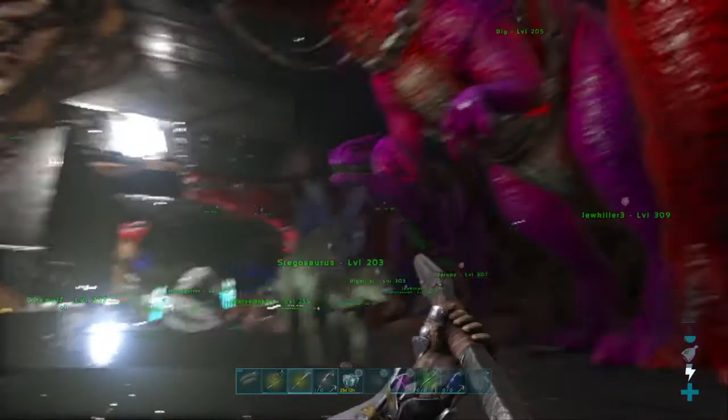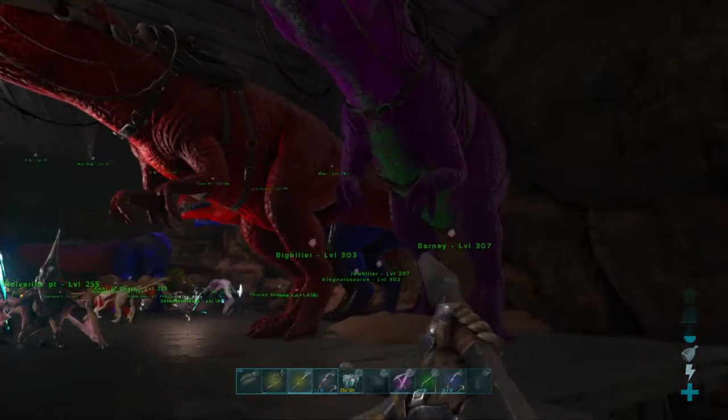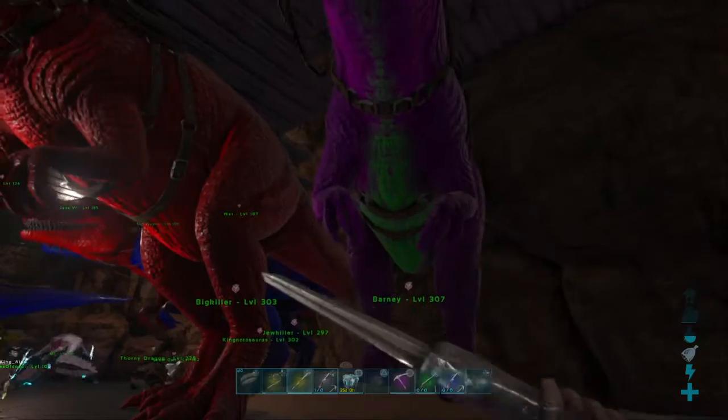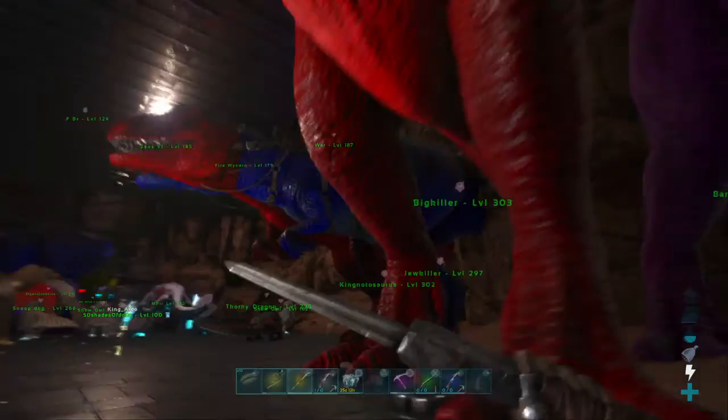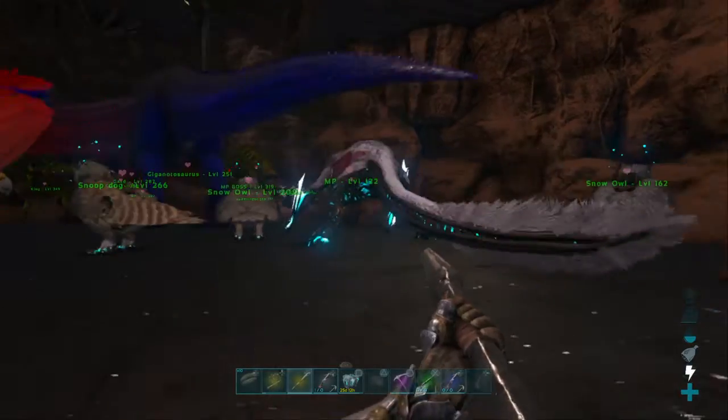Now here's our Gigas right here. We got quite a few of them. We have the McGarmer. We have Barney right here. It's pretty cool — we also got the red and blue Gigas as well. We got an Armored Garmor. We got some Snow Owls. It's kind of clustered down here.